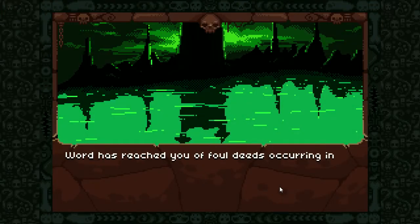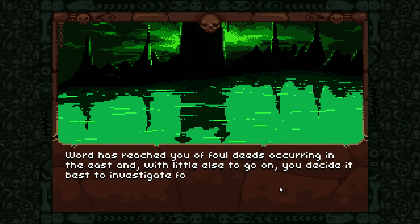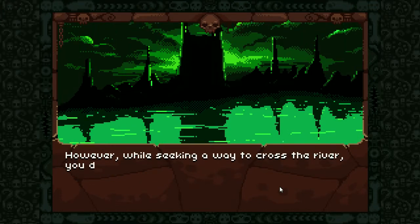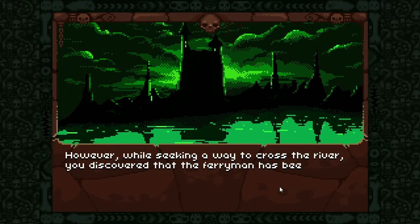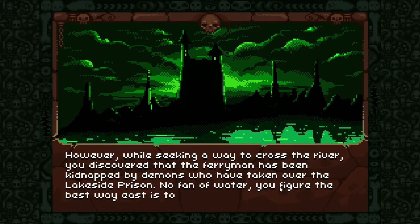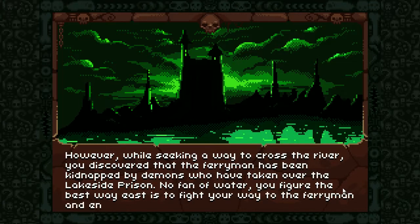Word has reached you of foul deeds occurring in the east and with little else to go on, you decided best to investigate for yourself. However, while seeking a way to cross the river, you discovered that the Ferryman has been kidnapped by demons who have taken over the Lakeside Prison. No fan of water, you figure the best way east is to fight your way to the Ferryman and enlist his aid.